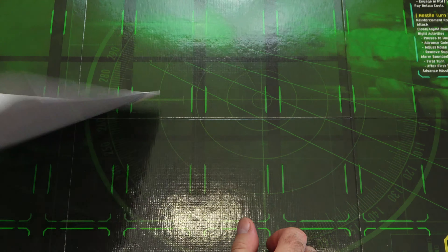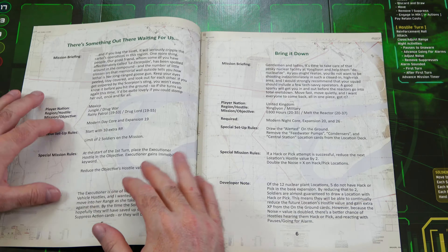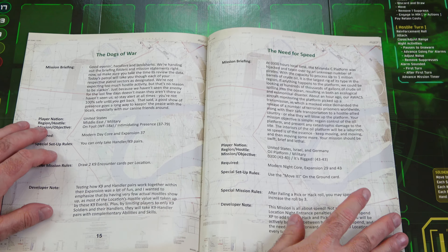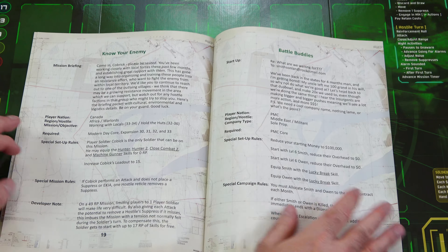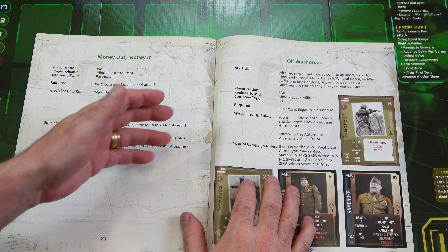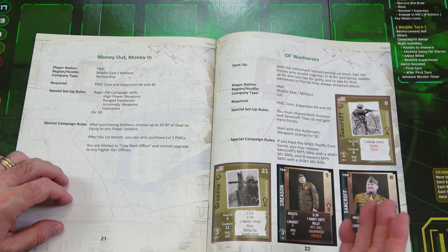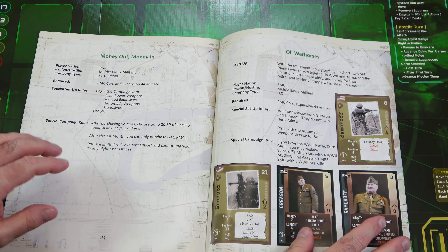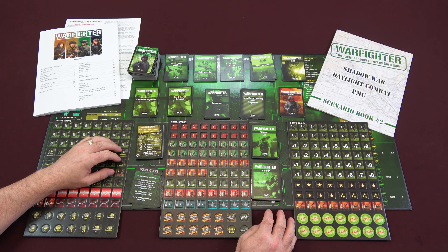Then we have the Shadow War Daylight Combat PMC scenario book number two, with different missions inside: the mission briefing, No Surrender, Danger Close, Behind Enemy Lines, and Teamwork. You get all these missions ready to play with a background story, the nation, special setup rules, mission rules, and developer's notes. Then there's Old Warhorses — a couple of old guys who served together in World War II and Korea, saddling up for one last ride for glory and that retirement in Florida. And Monopoly, which is set for your PMC game alone.